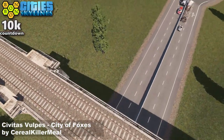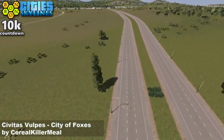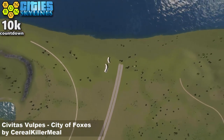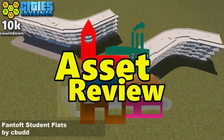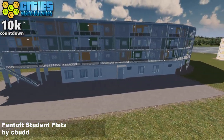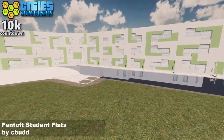Anyway, we've got this rail bridge — we'll skip over that. We're heading down towards the start square. It is the start square, but it's not one you'll have to unlock as such from what I can tell. Down here in the start square we have a little baby — it's the Fantoft Student Flats by Seabud. There are two assets in the set; this is the larger one, the smaller one is over the other side. It's very contemporary, very nice.